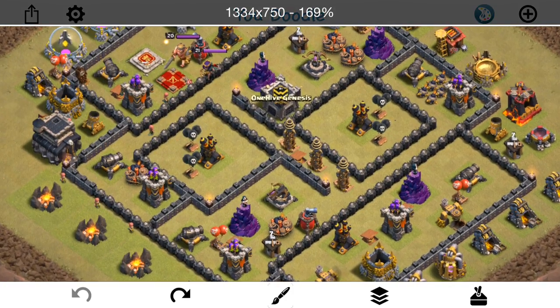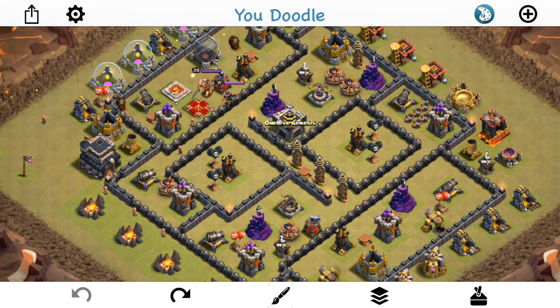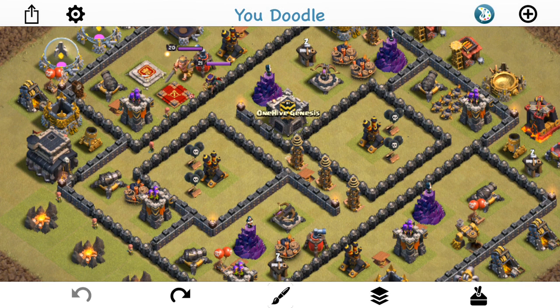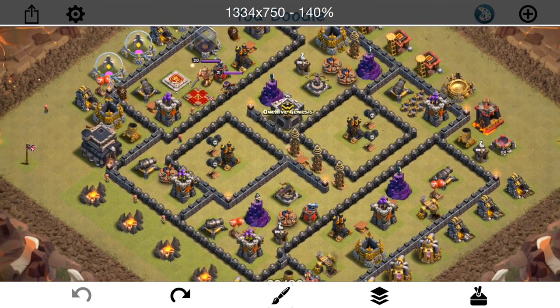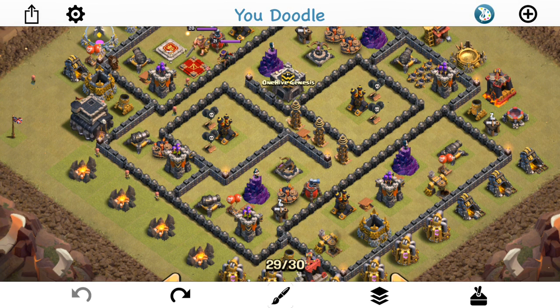The two main things are that open base design and also your air defense placement. Having these little air defense islands is so huge, because the healers are really what will hurt you. The healers doing that splash heal on all 10 to 12 giants, the bowlers, the king, the queen — everything being healed, especially when the healers get underaged, is so powerful and it's so hard for your point defense to take it out, whether you're a max Town Hall 9 or not. The queen can snipe air defenses and there's not any place you can hide them from her.